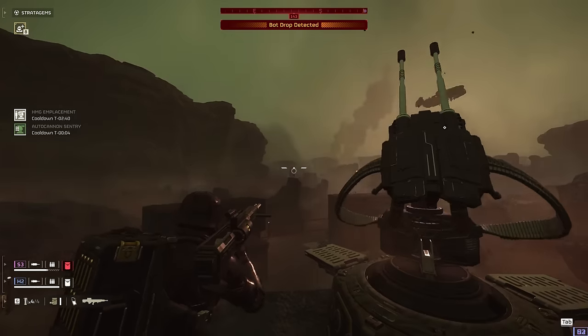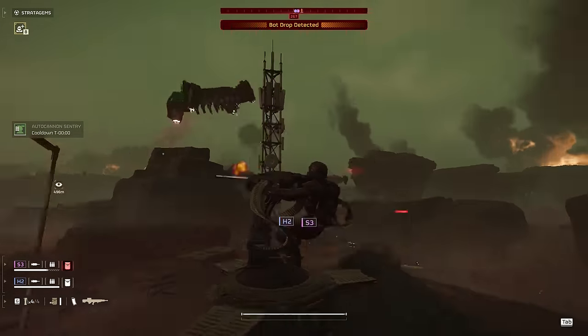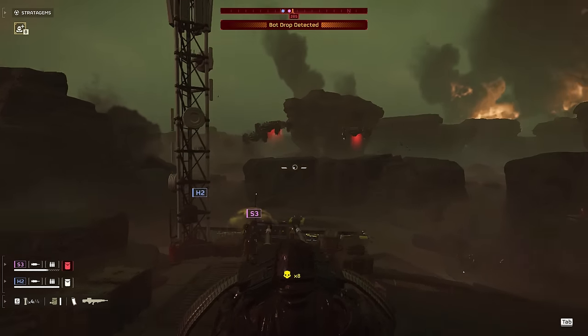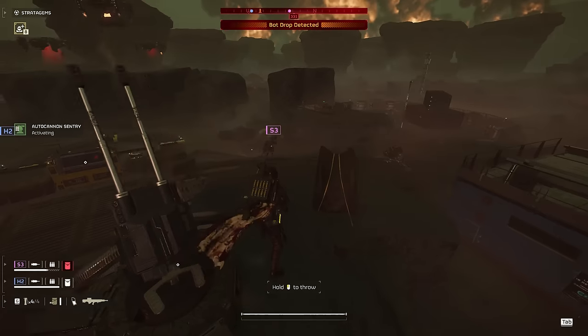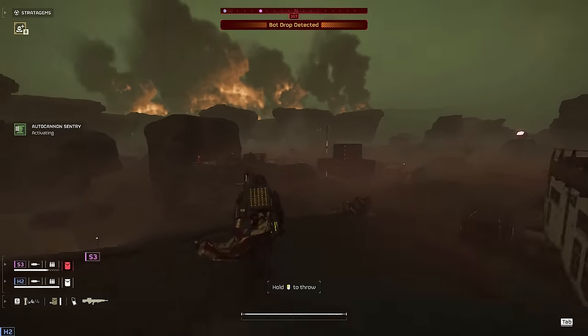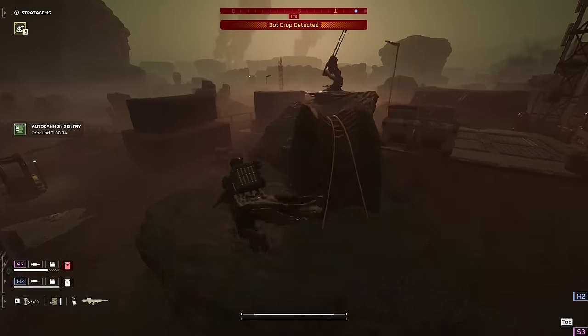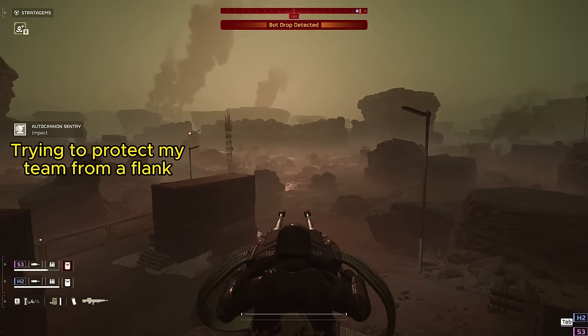Now we've made it to the final primary objective, and this is kind of a hold-the-line situation — we have to wait until the missile's in the air before we can move on. So I dump down my MG emplacement and I'm just looking for targets, but most of the bots are being dropped on the other side of that rock and I'm not able to hit them. So I go out and toss my sentry to try to help out my teammates, but I'm going to go back and sit on my MG emplacement because I trust that they can handle that bot drop themselves.